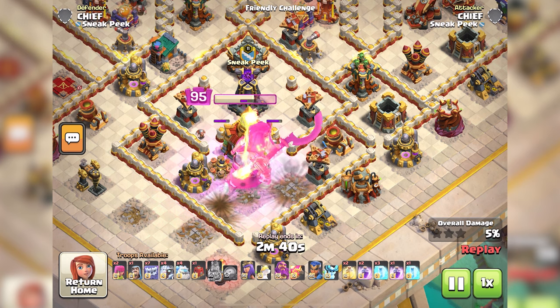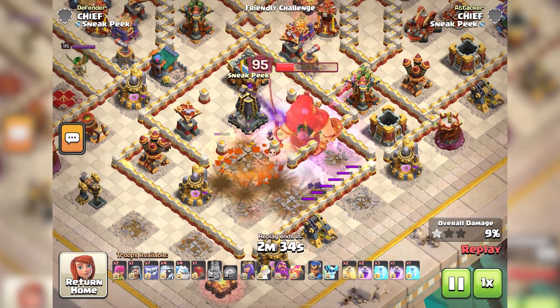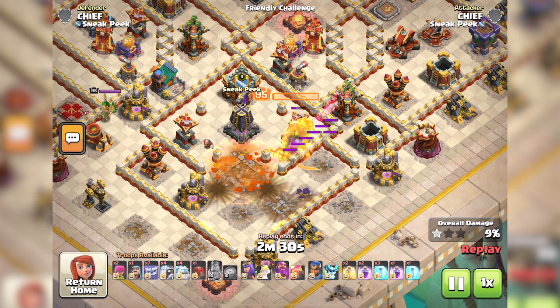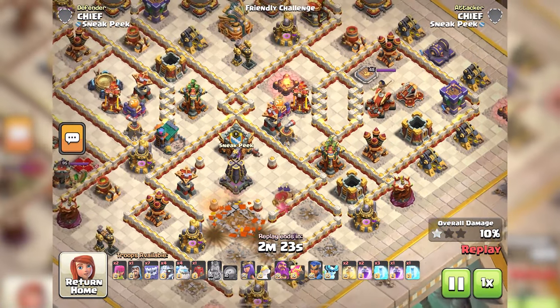Strategies and pairings — Jelly Queen strategies: Attach the Angry Jelly to the Archer Queen during Queen charges. The Brainwash ability can turn enemy Archer Towers, X-Bows, and Inferno Towers against their own defenses. Use the shockwave strategically to stun enemy Clan Castle troops during the Queen's attack.